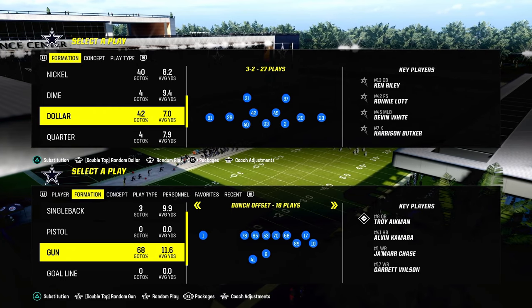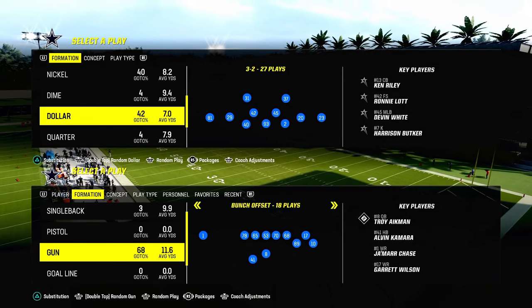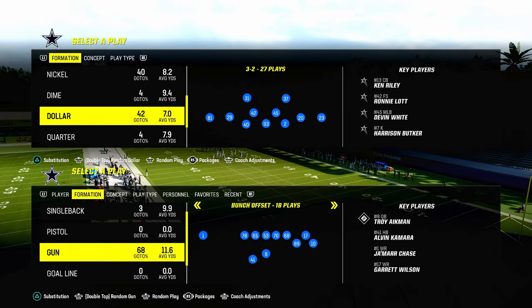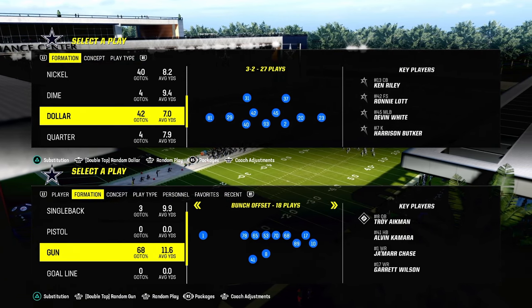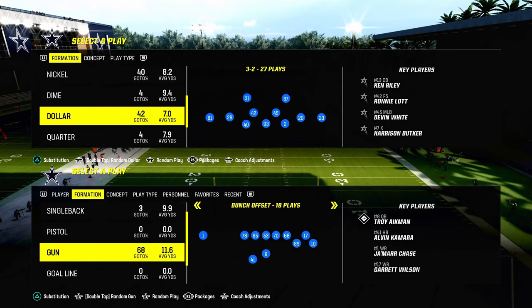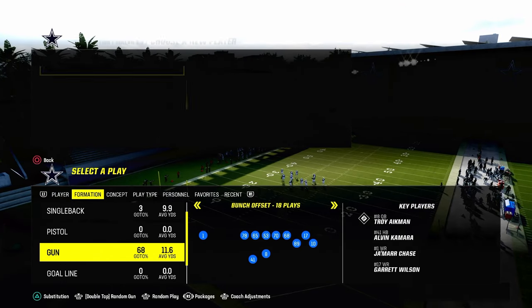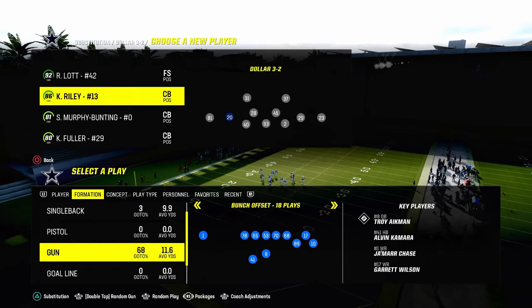If you want to get my full $1.32 defense ebook, we just dropped a massive update with a brand new coverage concept out of the dollar — I think it's really going to change the defensive meta. We not only have the best blitz in the game in this formation, it's a symmetrical formation so you can make everything look the same. It also has probably the best, the most plethora of coverage options, giving you the most tools to stop most people.